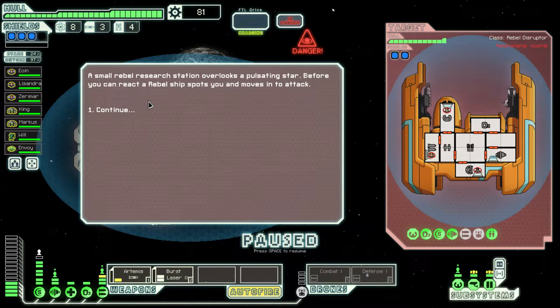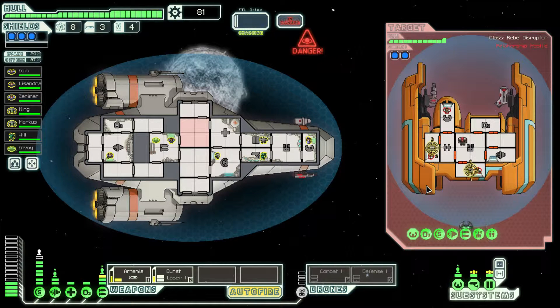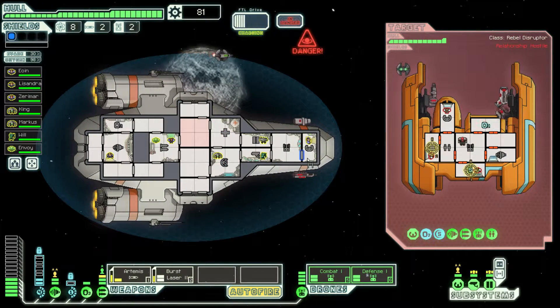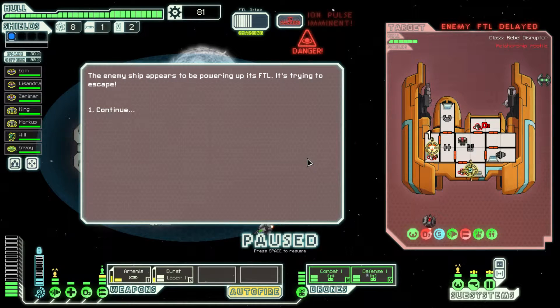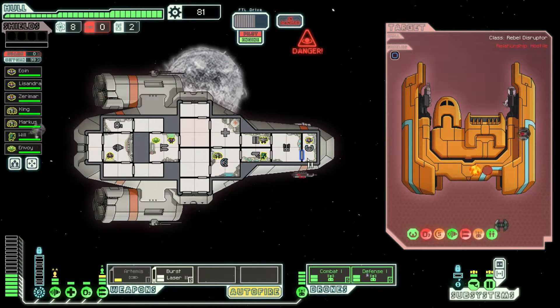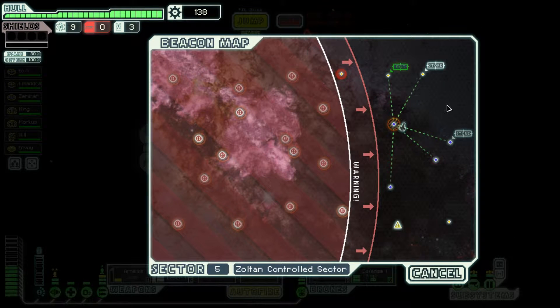A small rebel research station overlooks the pulsating star before us. Rebel ships spot us and move into attack. I'm not going to get the drones out, I think we should be fine. Oh, our shields are down — we'll get the defense and combat drones out. We got their weapons down and their shields are somewhat down. They are powering up their FTL, but I'm not worried about that. I'm not accepting their offer, because they're dead. Everyone's fine. Let's jump to the exit.